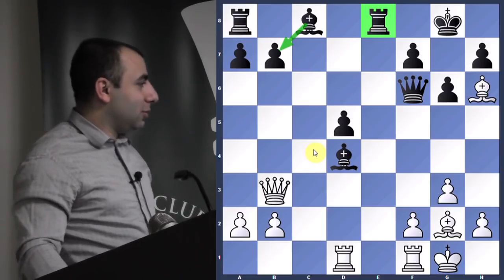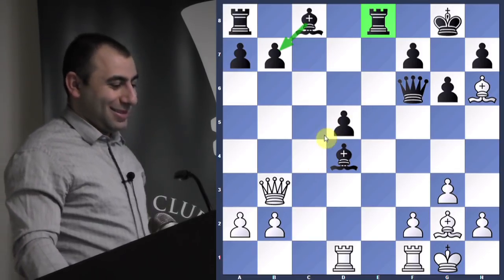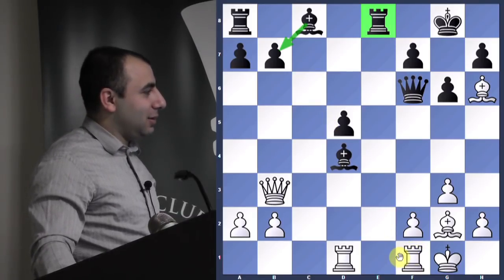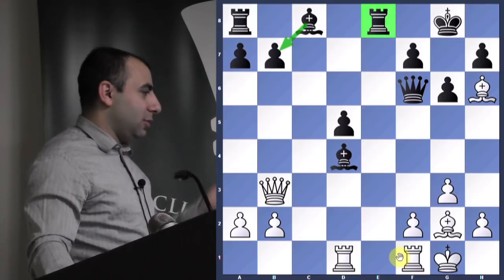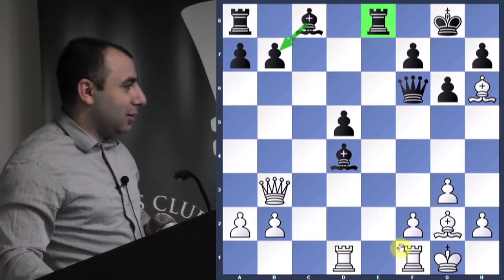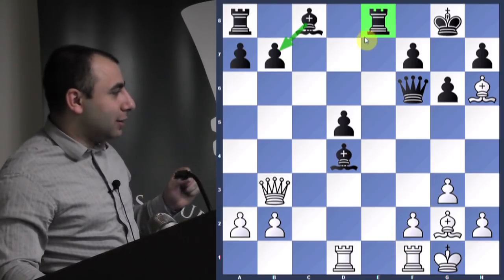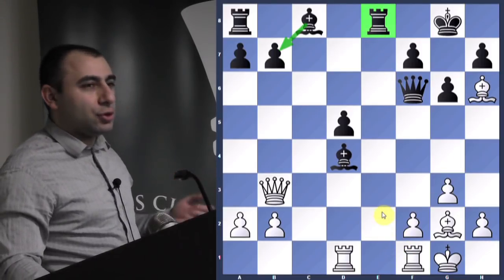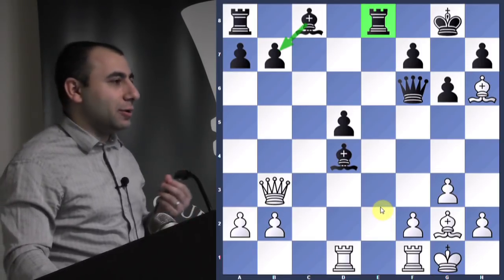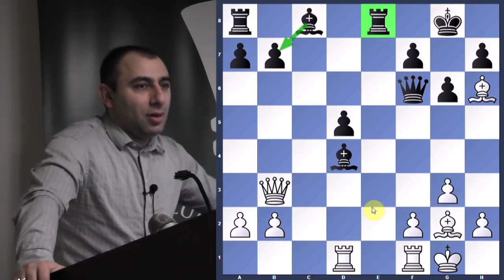Rook to e1 — but he just takes. If you put the rook there, he takes, you take, it's an equal trade. Try to attack this without allowing the trade. You have a strong move here. Let's see — something better.